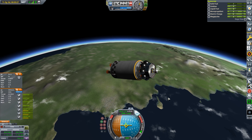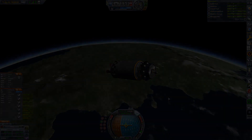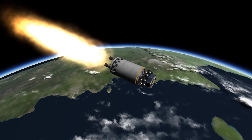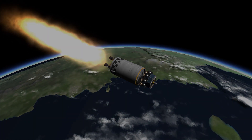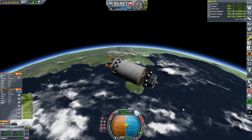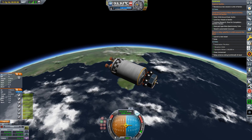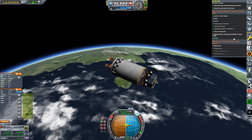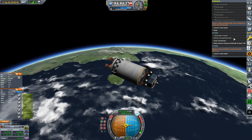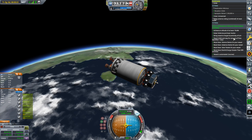Re-engaging the second stage to circularize once we get to about 30 seconds from apogee. Circularized - 90 by about 80 kilometers, not too bad. Let's check the contract. This may have automatically completed because we did the Mercury while the contract was still active in the background - sometimes contracts can lock onto the wrong spacecraft - but it should be fine. Yeah, there we go.